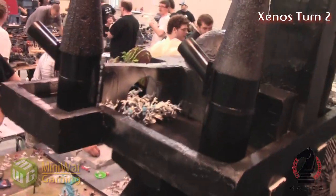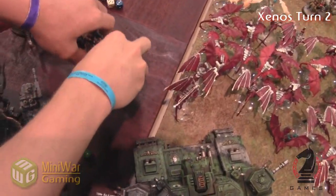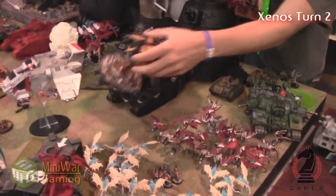So 3d6 inches strength D. One of the spore pods actually managed to take one of the arms off of this Titan — we'll come back to that later. All those Space Bulls are dead. All these Gargoyles are going to die too. It's scattered into the Trigon — destroyer. Trigon's gone.